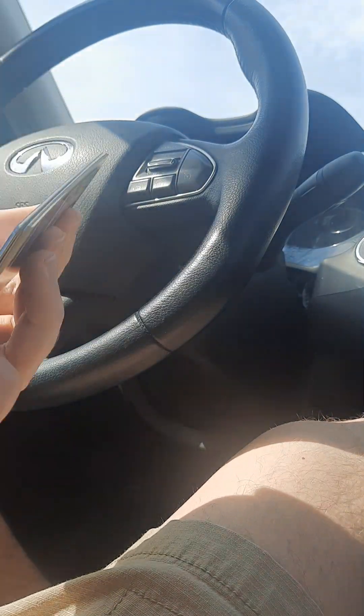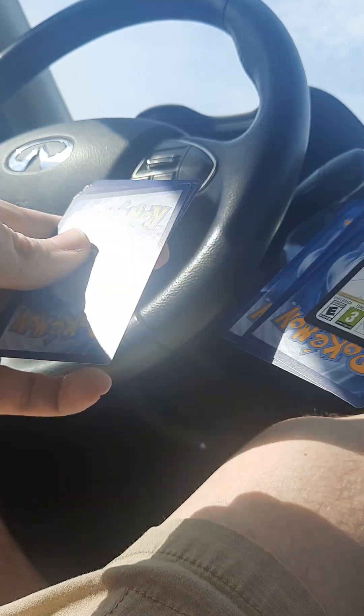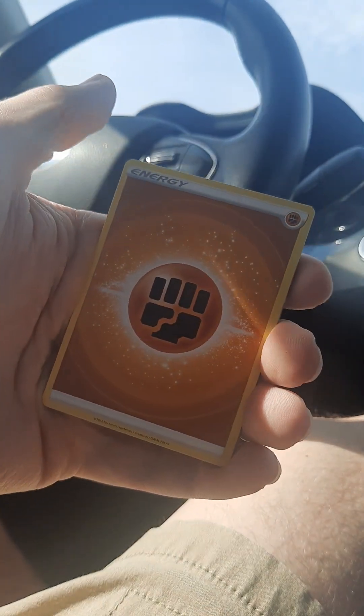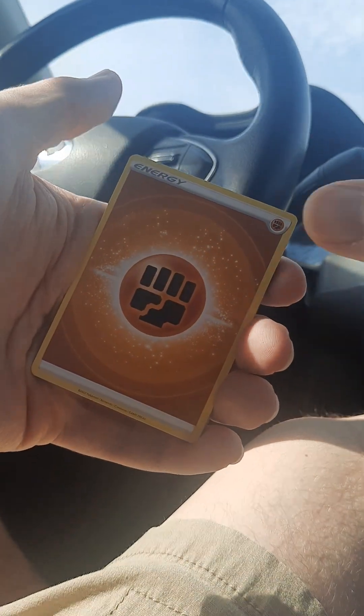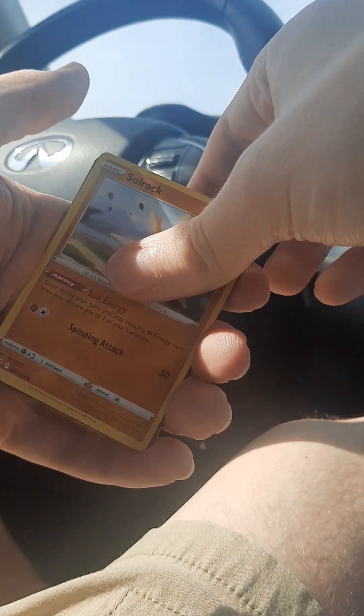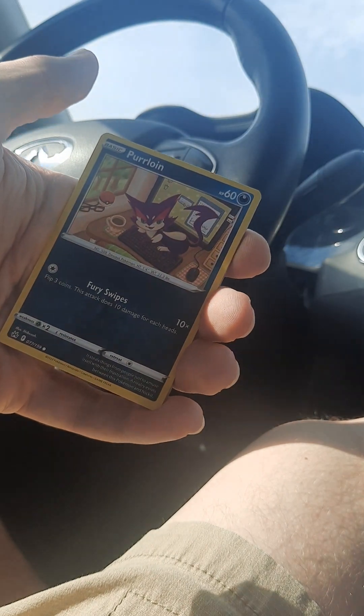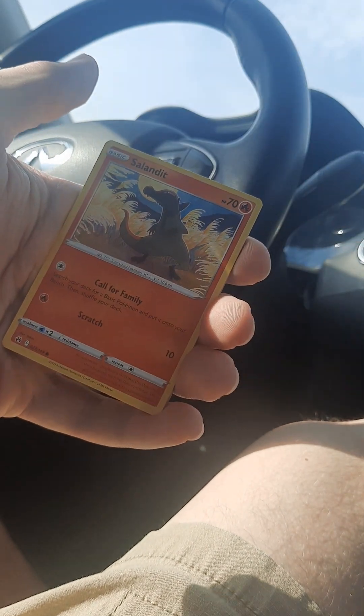I've had better luck on even mini tens in this set. We have the code. I can tell the last card is probably nothing because it's in such bad condition — it's probably a hollow. Fighting energy, Trekking Shoes, Soulrock, great ball, code card for you, Purrloin, Salandit.